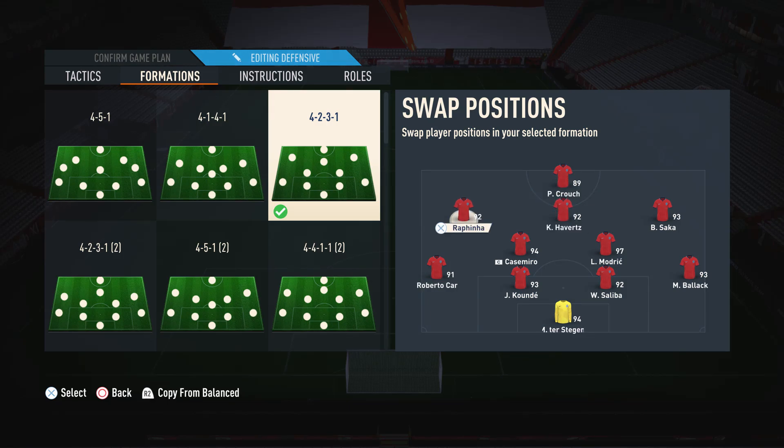Now I'm going to give some suggestions on each position. A lot of you are probably looking at this team thinking, why is this guy using Peter Crouch up top? Honestly, I just really like Peter Crouch as a footballer — 6'7 in the game, and I just thought it would be a fun card to try out. But you can pretty much use anyone you want in the striker position. I would suggest going for somebody a bit more well-rounded if you can, as it makes it easier to build up because they're not as restricted.